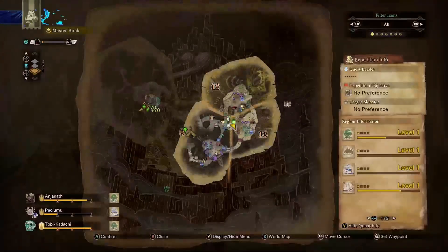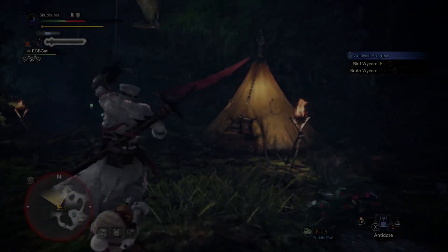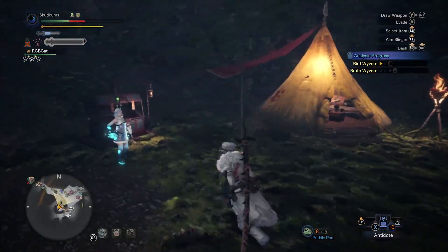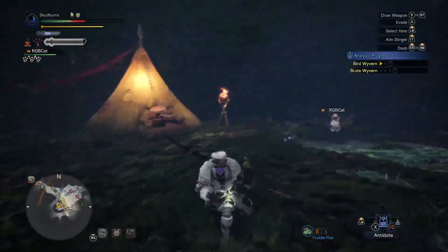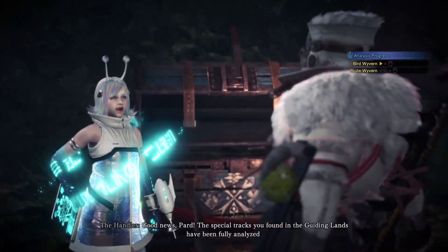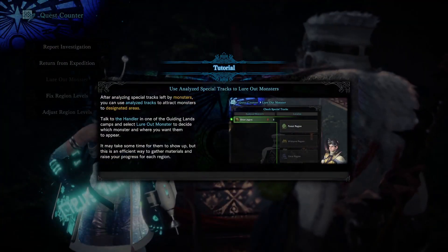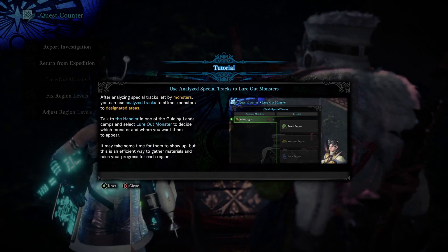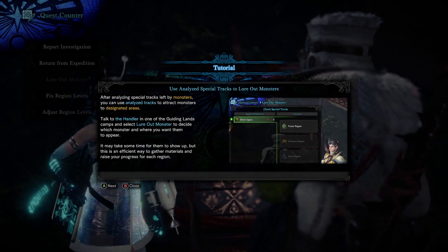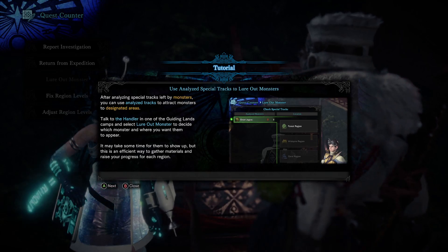I basically came here, ran into a Zinogre, and honestly I kind of wish I had the reactions I did, but it's fine. I didn't get to fight it or anything, but they were like basically 'go hunt stuff in order to fill up that analysis bar you see on the right.' I filled up the Zinogre's thing, so we'll see what happens. Lore out specific monsters — okay, so that's where the menu for that is. Analyze tracks, attract monsters, lore out monster.